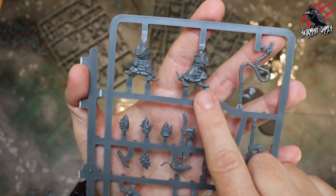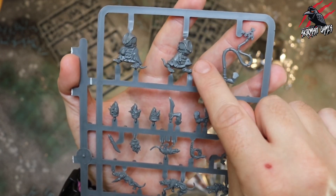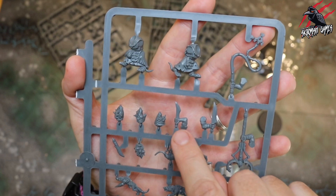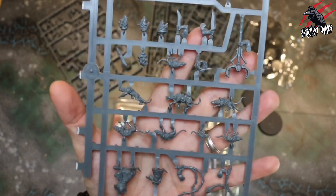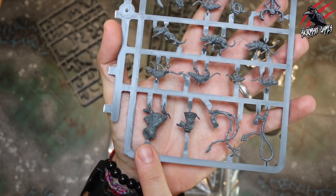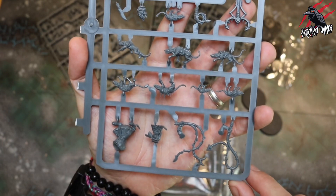Then these are our Packmasters. Not many components - just the head, the body, and a couple of arms. So it should be pretty easy to make. We're going to get three Packmasters with different whips and everything.